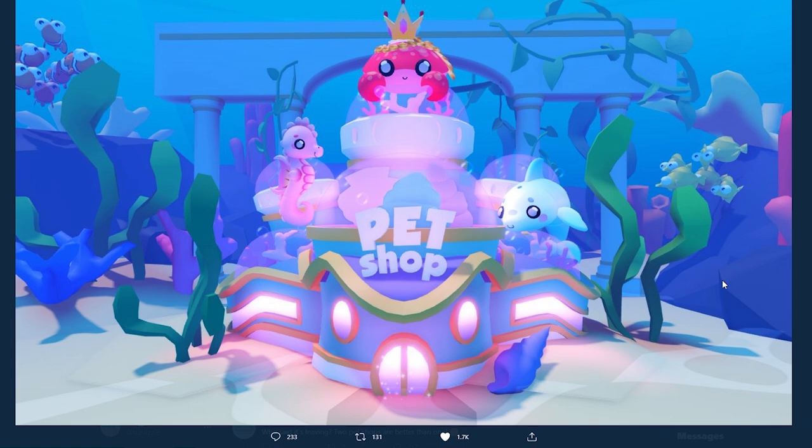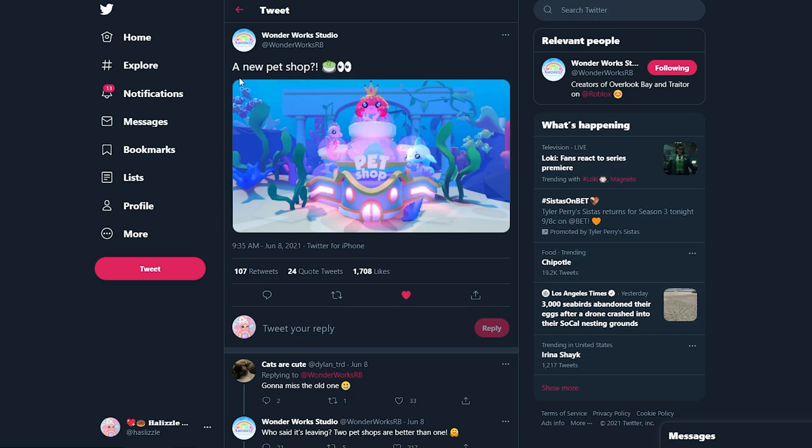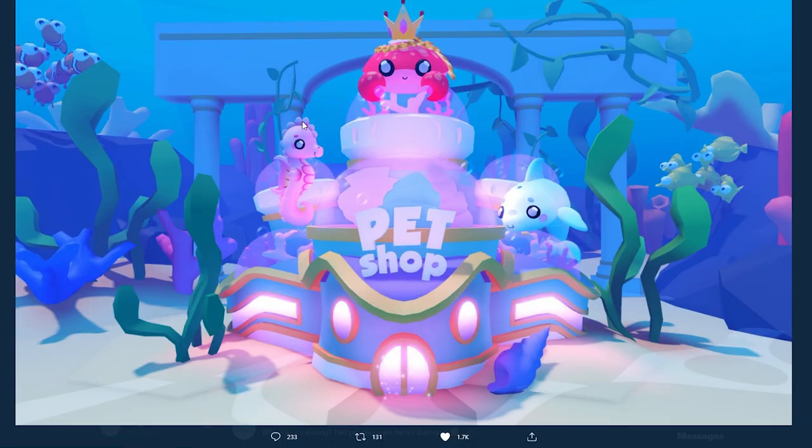Alright guys, so this is the new pet shop that is going to be coming to Arcadia Isle. WonderWorks Studios tweeted a new pet shop, and as we can see, this pet shop is underwater. So I'm kind of curious how we are going to get to this pet shop — if the whole island's gonna be underwater, or if we have to go underwater near the island to get to it. I don't remember seeing this building in the Arcadia map, so this might actually be underwater. We'll see on Friday.